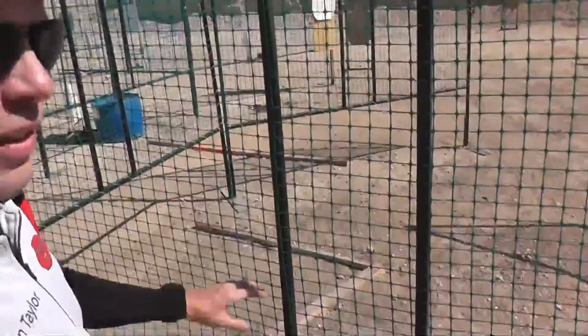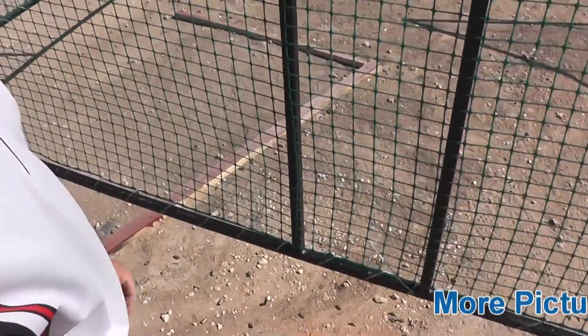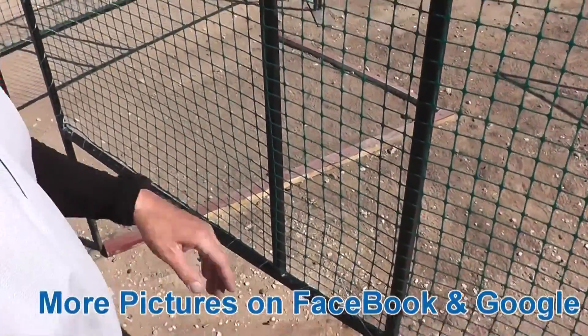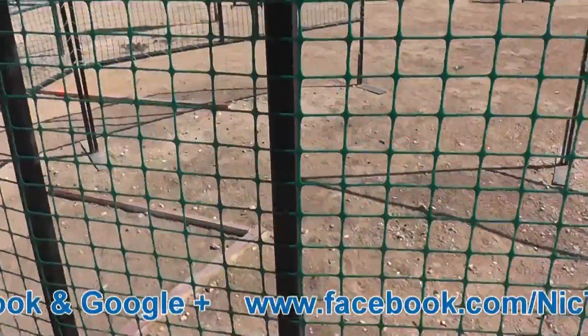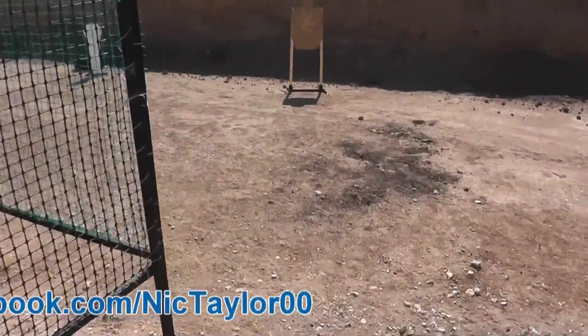We're going to start here facing the wall with your toes against the marks. Your gun is going to be in your holster, unloaded, no magazine in it. Upon the start signal you'll have to pull the gun and a new magazine out. I'm going to move over here to my right and charge the gun.